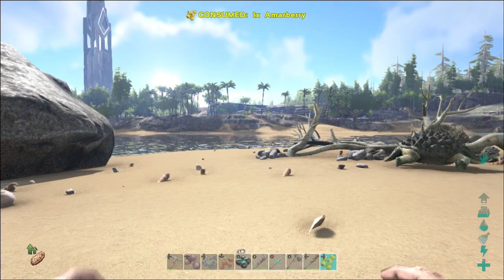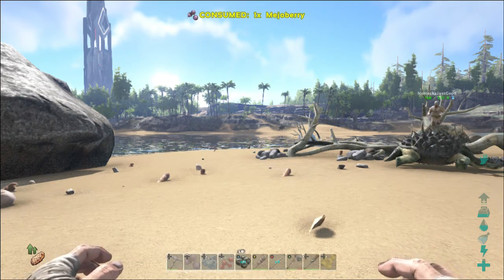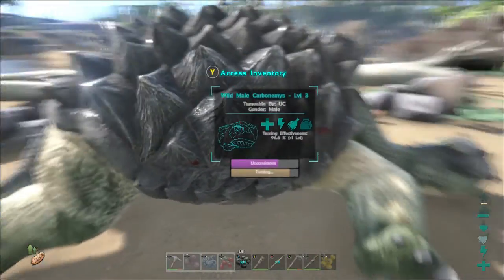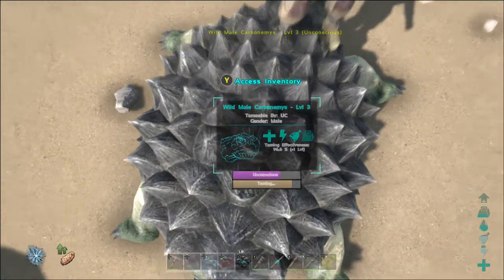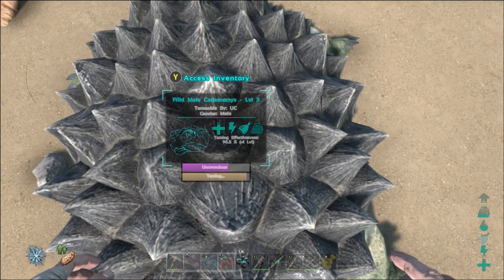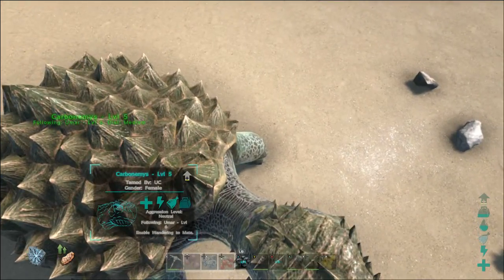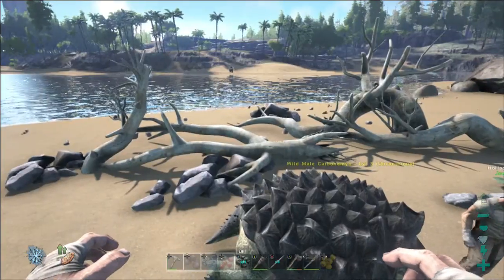I'm probably gonna leave the name for now and let the comments give us suggestions. I was gonna name mine Rafael and you can name yours — what color is yours? It's kind of blue, so yours could be Mikey — Michelangelo. I'm Leo — Leonardo. We have 115 narco berries, it's one more berry away and it's tamed. We can ride them already! I'm standing on the turtle's head.